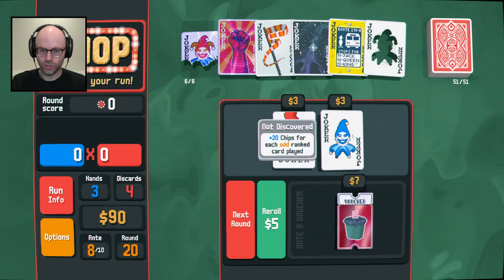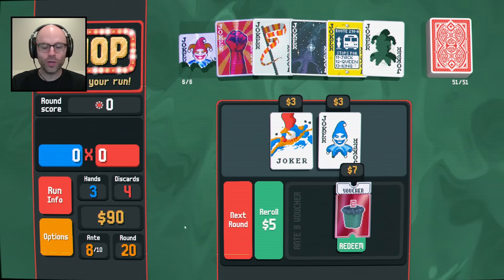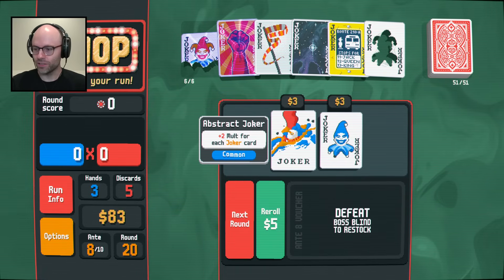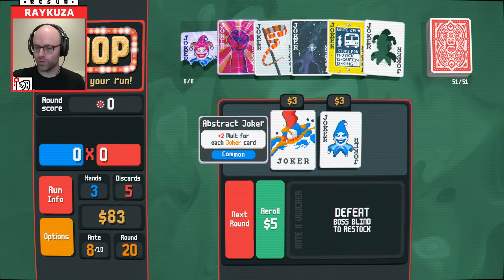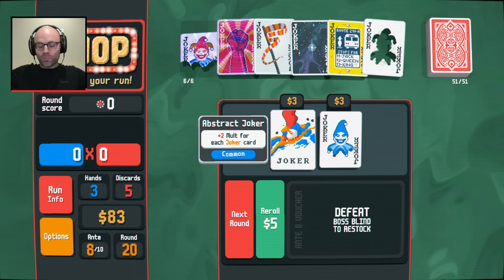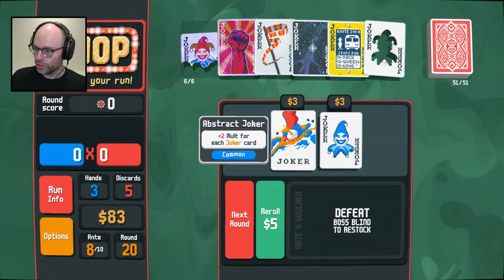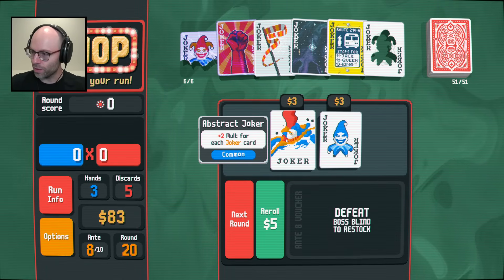Plus two molt for each joker. Plus 20 chips for each odd card. Permanently gain a discard - sure, we go to 10. We're crushing them, man, it's over. It's nice to play a roguelite that basically just says here's your cards, have fun, instead of like welcome to the kingdom of Loblastia - the evil wizard has stolen the scepter of power - and then you get into it and it's just Mario Bros. with permadeath.